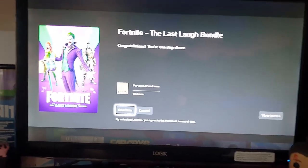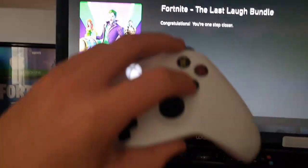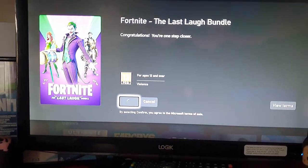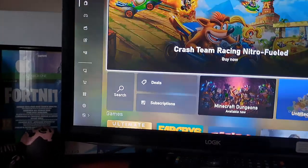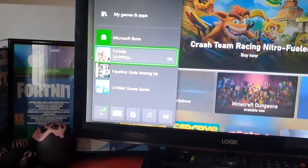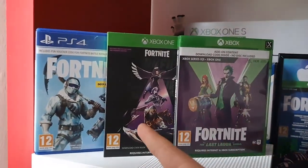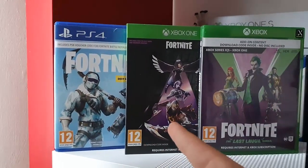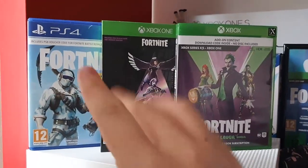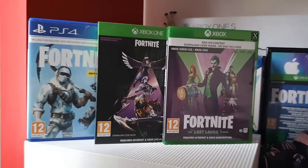Okay, that's pretty cool — we're going to put it in now. There we go, we've put the code in and as you can see: it is the Last Laugh Bundle. Congratulations — let's go a step further, continue, and with that, you're all set. Let's quickly hop on Fortnite and check out what we got — and it's updating. By the way, this is this year's iteration of the bundles they do every year with Warner Brothers.